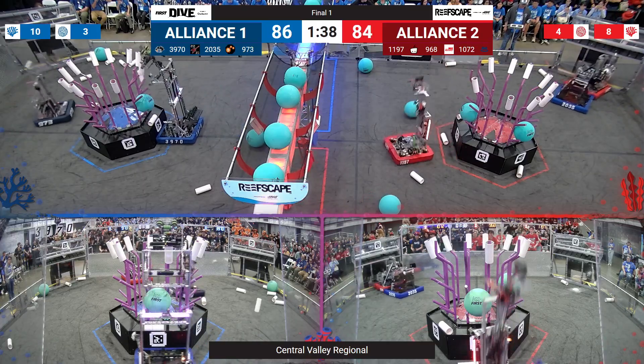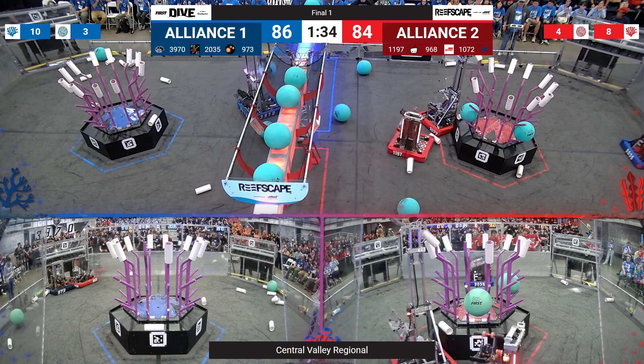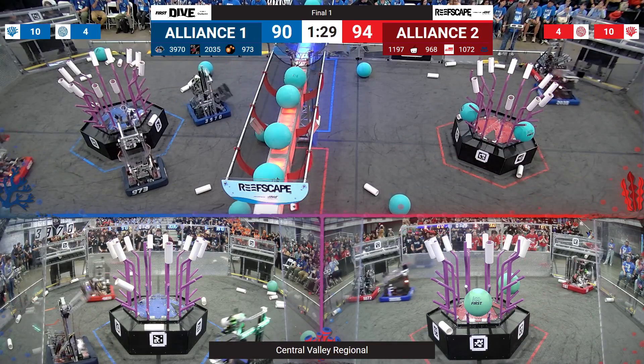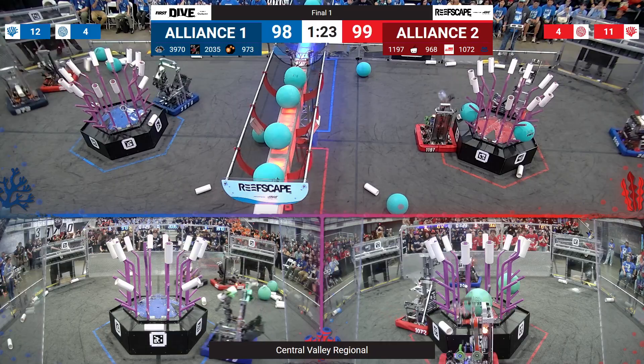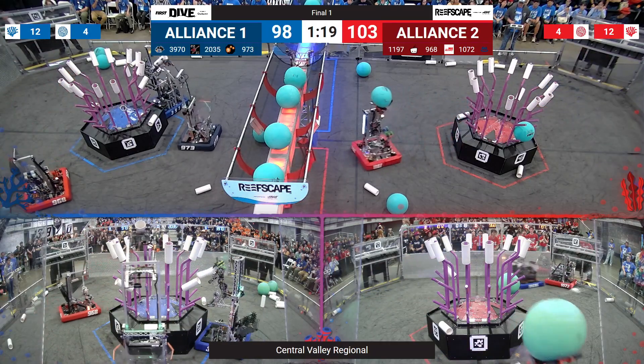But they grab some coral and score it up top very quickly, then grab some more algae. They turn around, up goes their elevator, and they shoot and score that algae. 973 for Blue — the gray bots — score coral on level three, then grab more coral. They avoid the defense by 968.